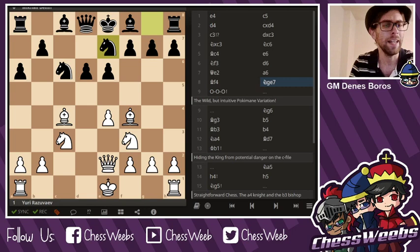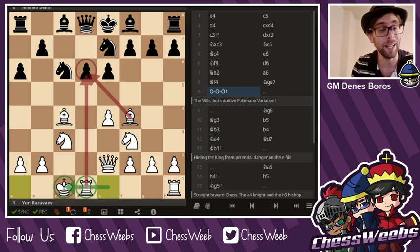Here comes the topic we're going to talk about, but I have to start from the beginning. Famously, Pokimane had a lesson with Anna Rudolph. Anna Rudolph was teaching the Mora Gambit and asked which side should you castle? Pokimane answered queenside, because you're going for the attack. The usual way is to castle short, but that inspired me to check whether Pokimane is correct — and she is. Long castle is playable. Welcome to the Pokimane variation.